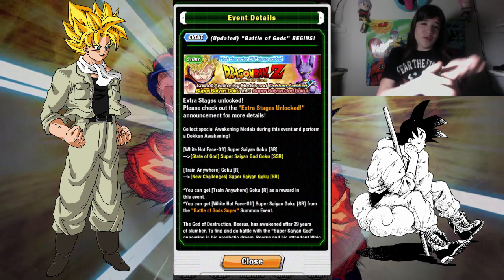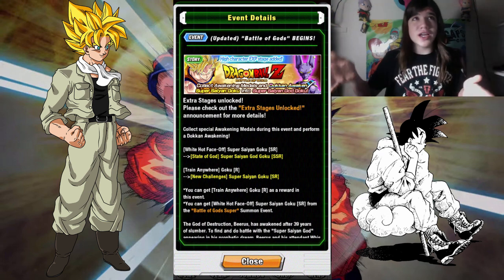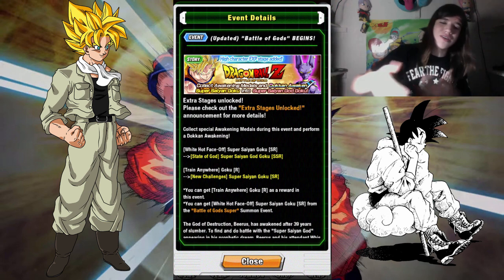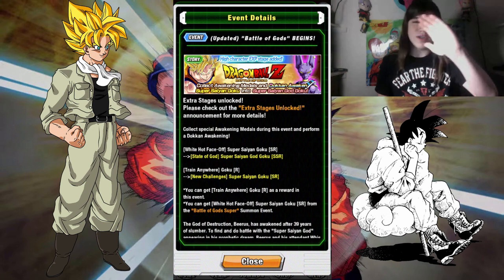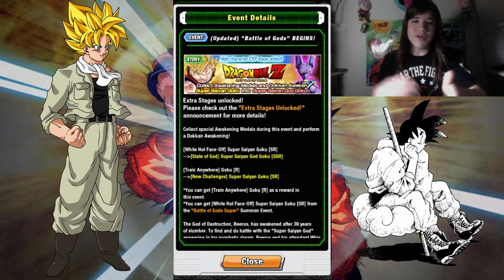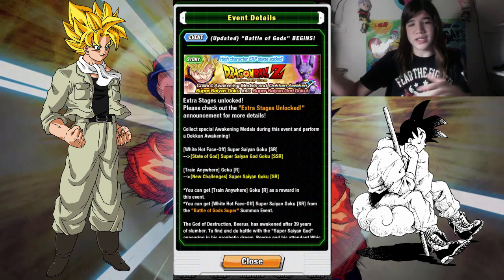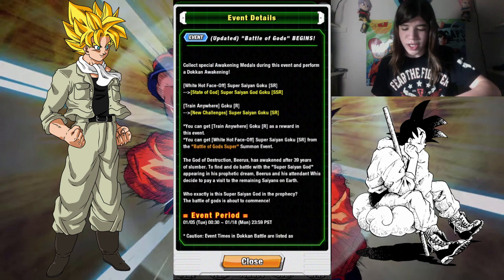He is a character in the Dragon Ball Z Battle of Gods event. So basically you get a free SR, which if you're waiting to do an SSR by doing this. I don't know exactly when they added this, but they've made it to where now you can get multiple Farmer Gokus and you don't have to go get the other tech type Gokus and just hope that his super attack goes up. So now there's a way to actually grind up, and it's pretty easy.